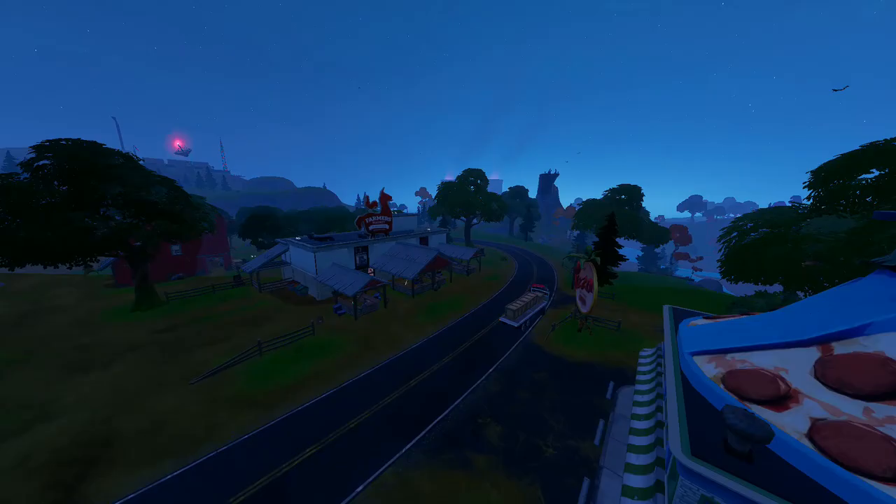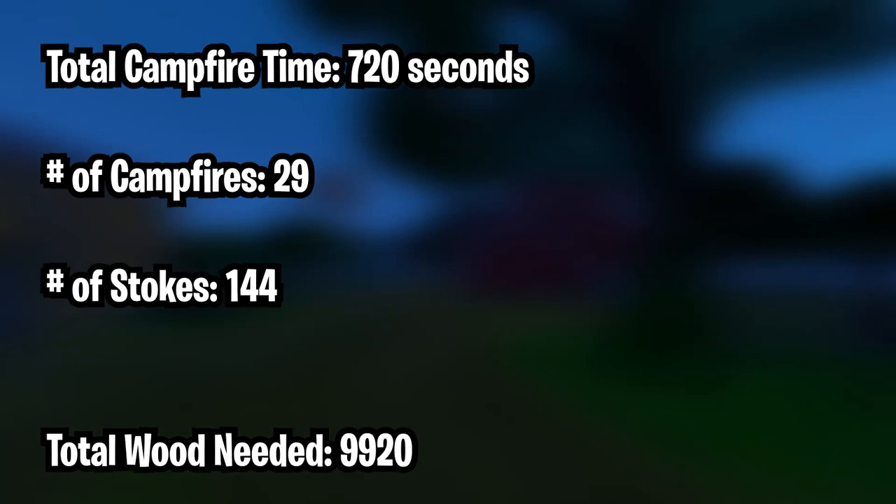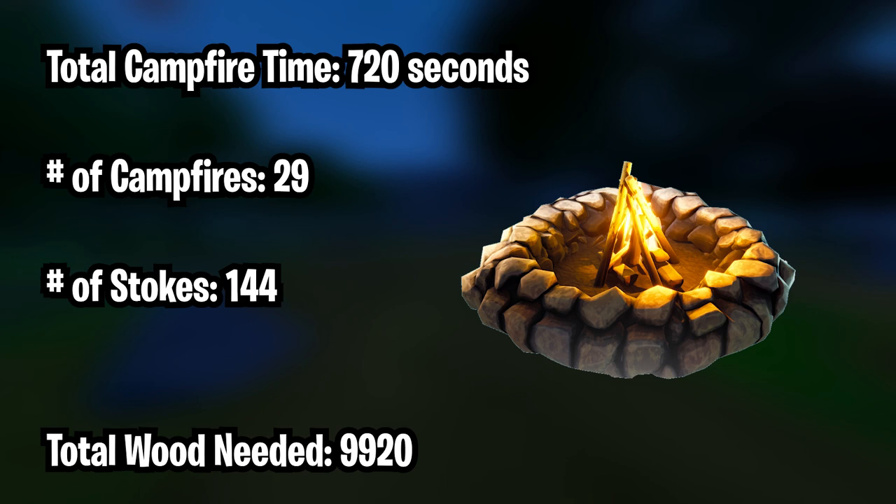The last piece of this heal is going to be the campfire. You want to keep the campfire going as long as possible. So when you're collecting all of these heals, you also want to be farming wood and periodically dumping it off at the campfire. This will allow you to continue to stoke it, and you want at least 4,000 total wood — if not 6,000 or more.